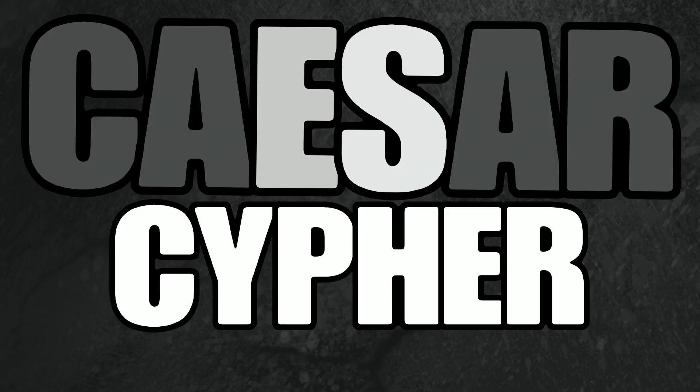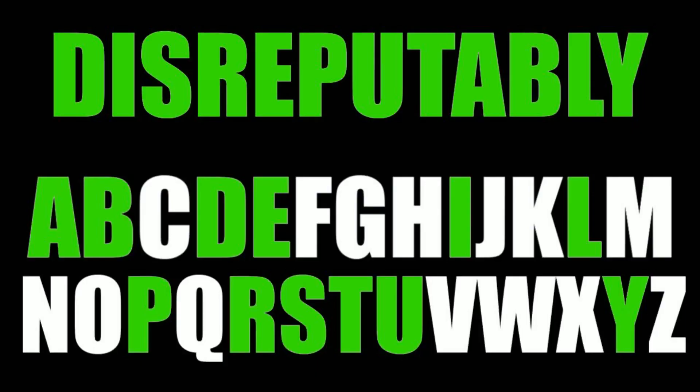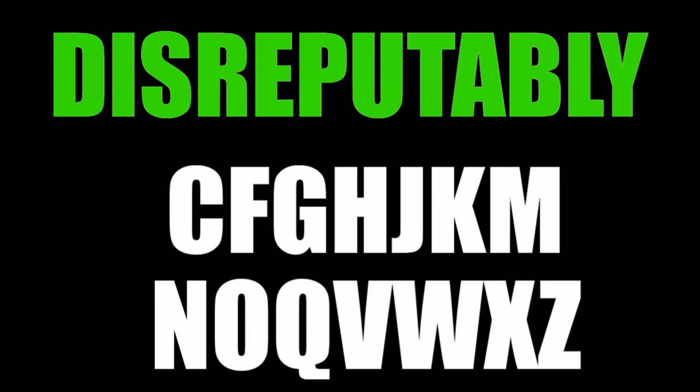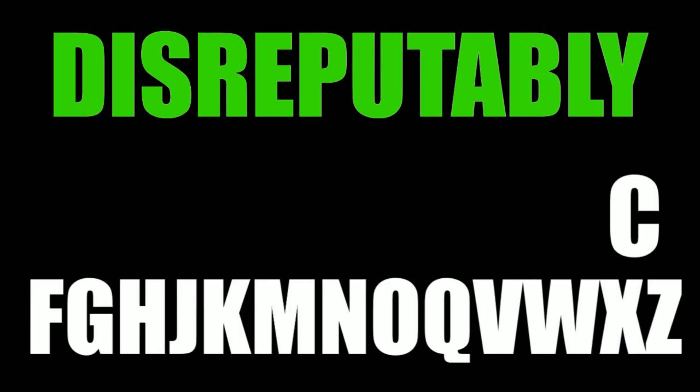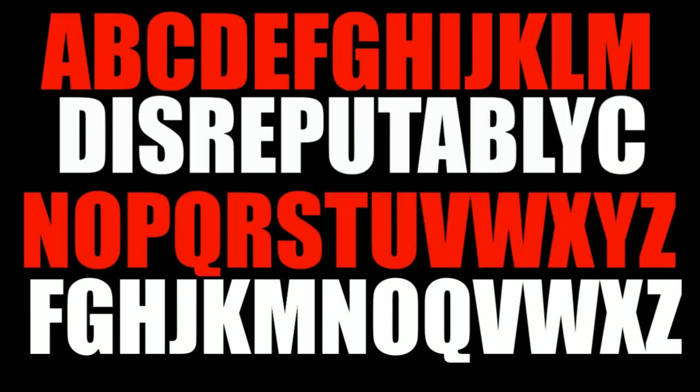Now comes the fun part. We are going to use a Caesar cipher to solve the first part of the launch code. Start off by writing down the silo code you got off the wall in the White Springs bunker and write a full alphabet A to Z below it. Then find all the matching letters from the code word in the alphabet and remove them. Now take what's left of the alphabet while keeping it in the right order and combine it with your silo code word so that you have a new alphabet, still 26 letters, but starting with your code word. Write out another normal alphabet A to Z directly above your code word alphabet while making sure the letters line up.